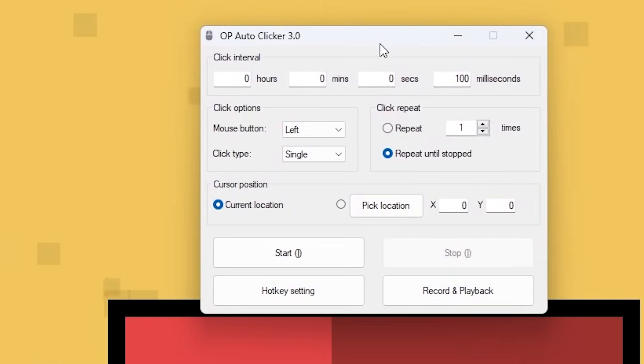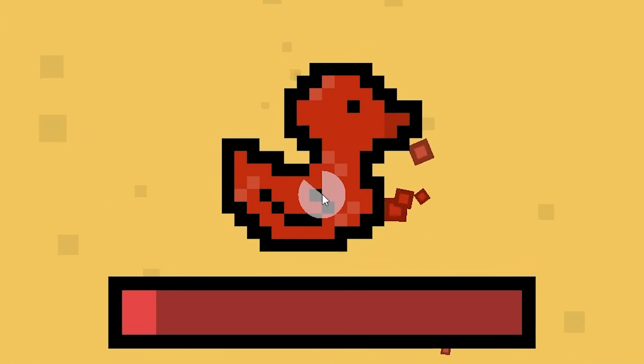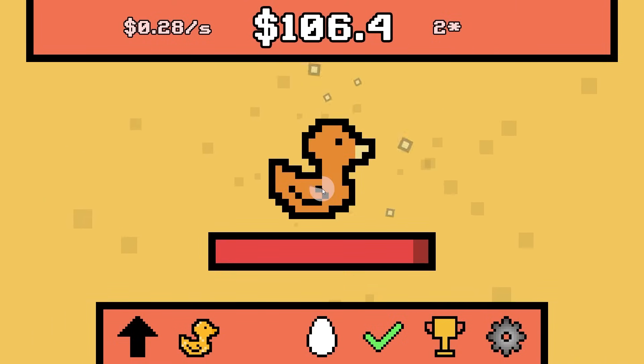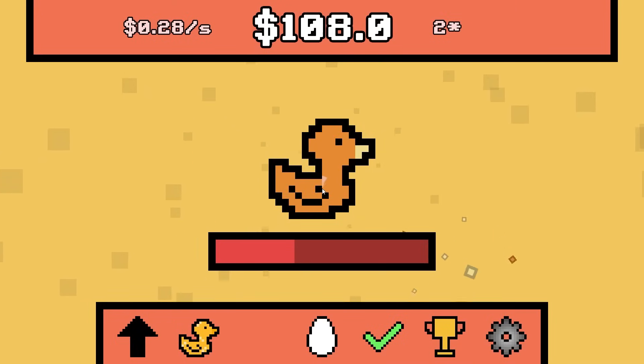Let's bring it out and activate the auto clicker — 100 milliseconds, that's actually perfect. The Jasper gives me $58 — that's just kind of crazy. Look at this auto clicker go. Now my finger can take a rest — it's not hurting anymore.